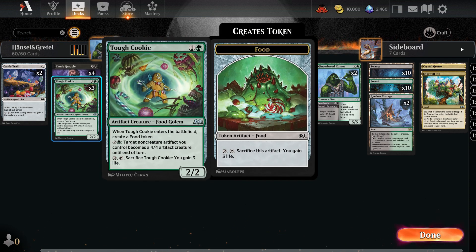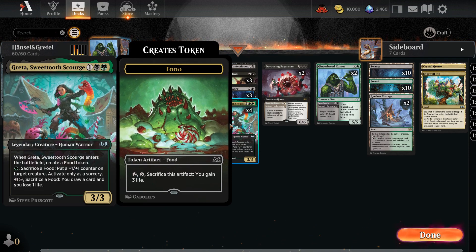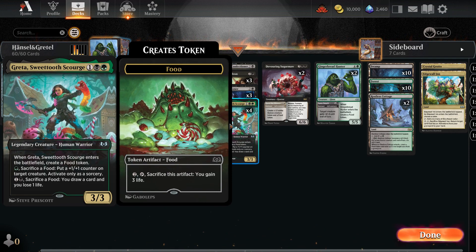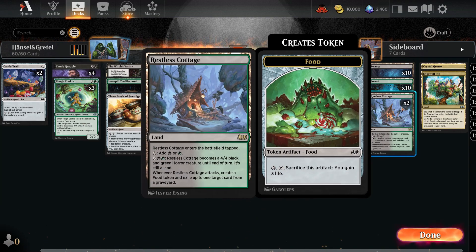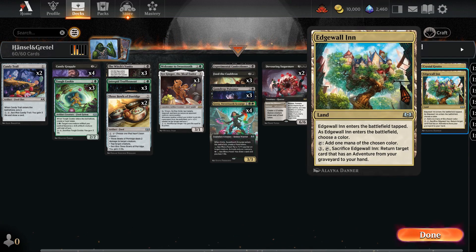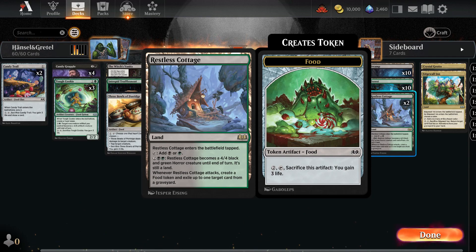Tough Cookie and Sir Ginger are my standout favorites in this deck — these cards exemplify the food theme brilliantly. Greta is also a fantastic card that provides essential card drawing, but she often becomes a prime target for removal. Our land distribution includes 10 Swamps, 10 Forests, 2 Restless Cottages, 1 Crystal Grotto, and Edgewall Inn. Restless Cottage is an amazing card that can be transformed into a creature for 4 mana, and when it attacks it allows us to exile a card from the graveyard and produces food tokens as well.